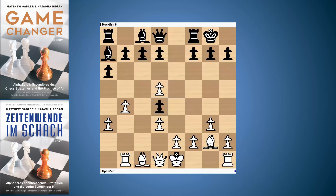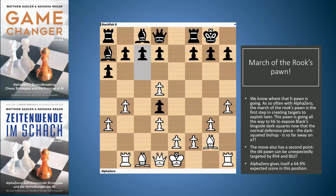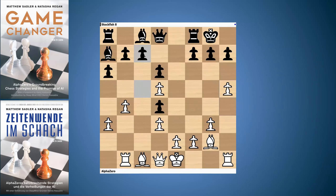You might be able to guess it if you've been avid watchers of this channel or avid readers of Game Changer — h4! In we go, gaining space on the kingside and pushing the pawn which is protected by its rook, so it can march straight up the board. The center's closed so white is able to do this. AlphaZero is just fantastic in these closed-center positions — you've got to create play on the wings. h5.